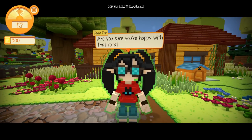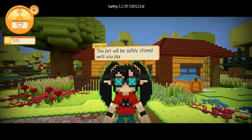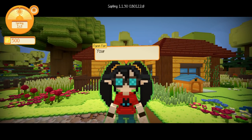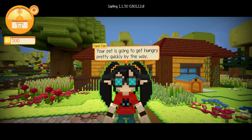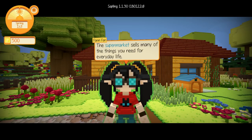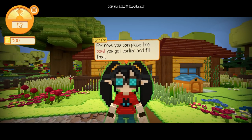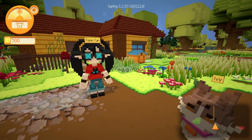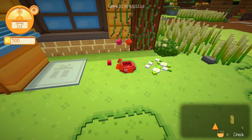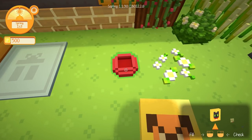'Good job. Are you sure you're happy with that rotation? Remember, if you change your mind you can use the hammer to break it — the pet will be safely stored until you place it again. Your pet is going to get hungry pretty quickly, by the way. I think it might be a good idea to stock up on some pet food when you can. The supermarket sells many of the things you need for everyday life — I'd check there. For now, you can place the bowl you got earlier and fill that. Let me know once it's done.' I know we do have some cat food on hand, so let's go ahead and place the food dish right next to the little house. And then we should be able to fill it with cat food too.